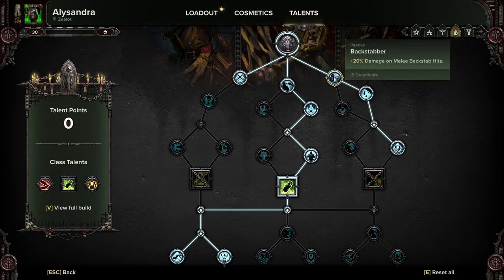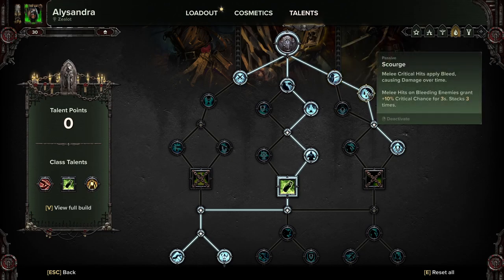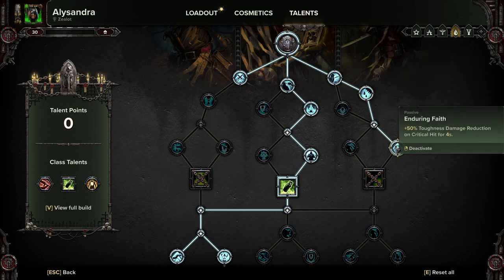We're coming down here for Backstabber: 20% damage on melee backstab hits. Scourge, because we want the crits and we want the bleeds — this is going to be a very bleed-heavy build. And Enduring Faith: 50% toughness damage reduction on critical hits for four seconds. This is a massively high crit build, so this is going to give you a lot of survivability.